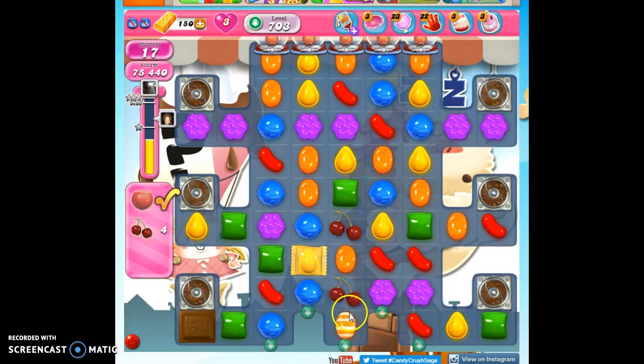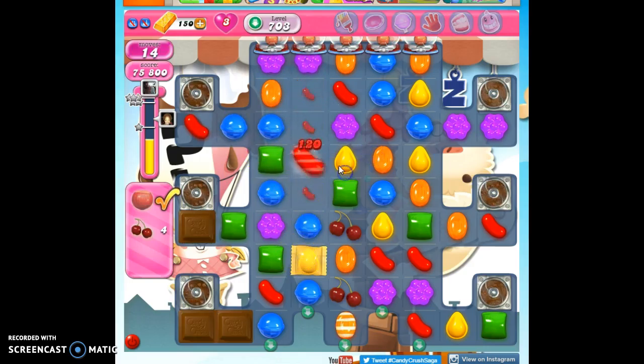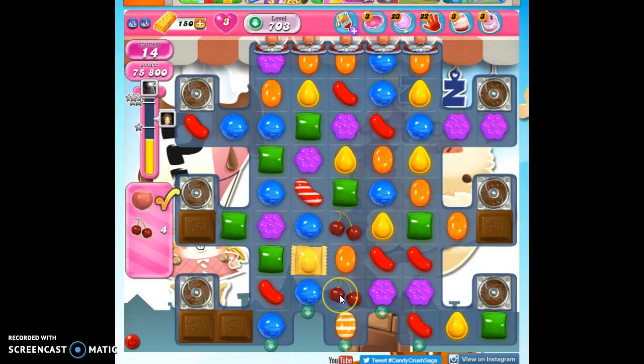I was hoping that would be gone. I can't make a color bomb there. So let's see if these orange will help us, or the yellow. Yellow disappeared. See how the ingredients can get in the way for us on this level as well?